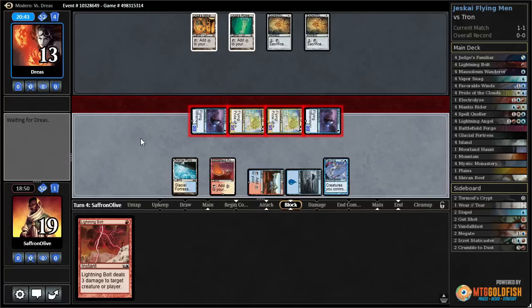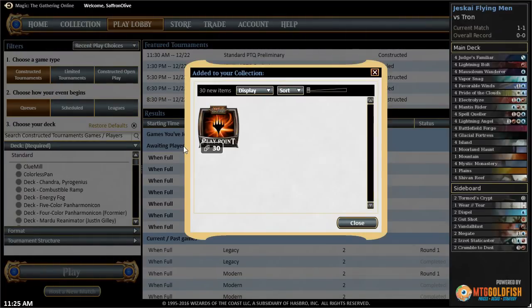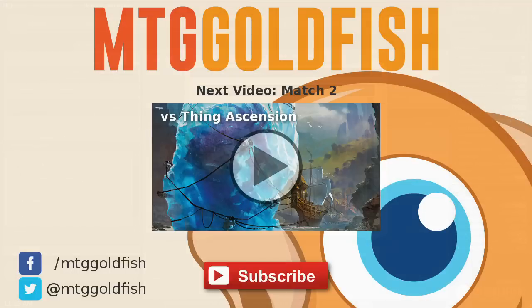We have way more than lethal. Our opponent's gonna have Tron but it's not gonna matter. We play Shivan Reef, Favorable Winds, swing with everything and get a turn-four kill! Our opponent stumbled for a turn and it's enough to beat Tron. We actually beat a turn-three Tron in game one, and our opponent stumbled a bit in game three but we still got there. Turn-four kill shows you what our deck can do with a good draw - all evasive, and we had a bolt left in hand after all that. We can get some pretty fast draws.